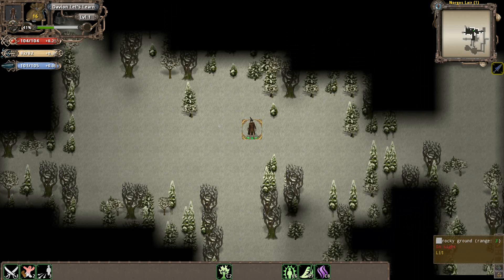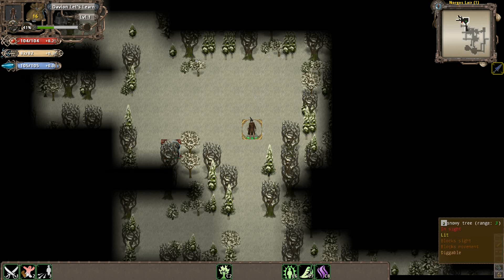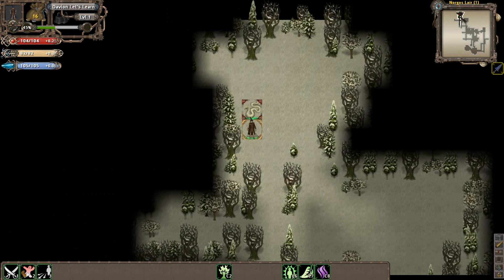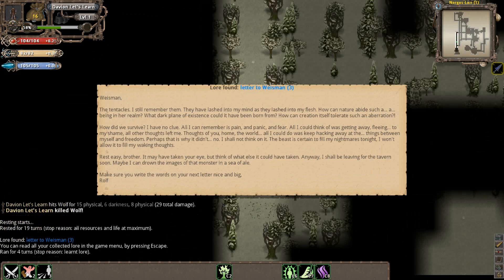A lot of players will eventually resort to pressing the Z key to auto-explore. What that does is it basically makes you move around randomly until you find something interesting. In this case, we stopped because we found a wolf. If you press Z again, we'll continue on. Notice that you also rest before you start moving, so it basically combines the rest feature into the auto-move feature. As such, you don't have to click a whole lot of buttons to play this game — it's very easy.